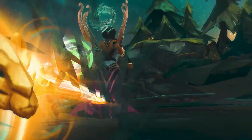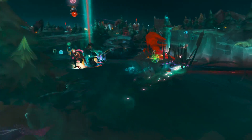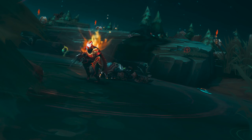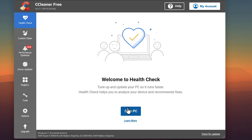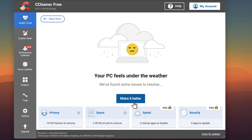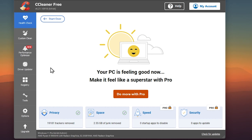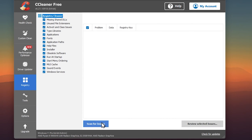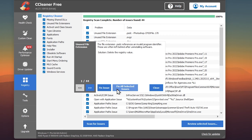Now we need a cleaner to remove messy files and broken registries. I use CCleaner — there's a link in the description. Open the program, do a quick Health Check, and make sure you empty everything so it's nice and clean. Then go to Registry, run a scan, select everything found, and delete it.